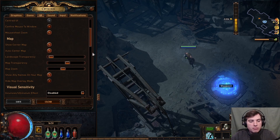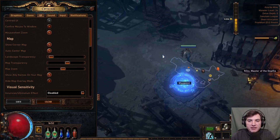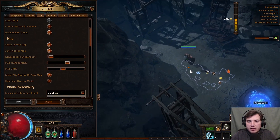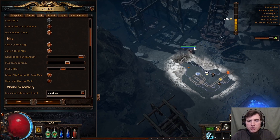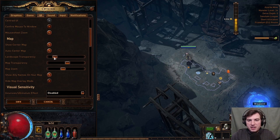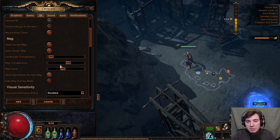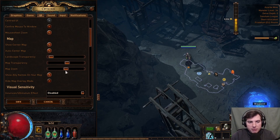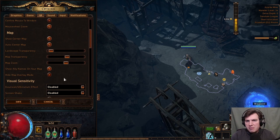The map settings are entirely up to preference. If you press Tab you get a small map in the middle of the screen to help you navigate the zone. You can make it show all the surrounding terrain, or if that's too distracting you can reduce the opacity or remove it entirely, as I did. Map transparency and map zoom work similarly — just pick what you enjoy. Show enemy names on nameplates is enabled by default and fine to leave in your first playthrough.